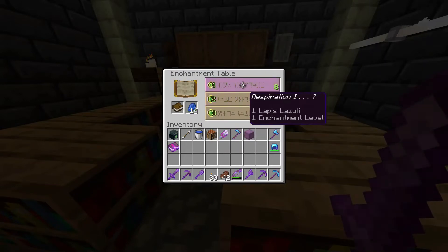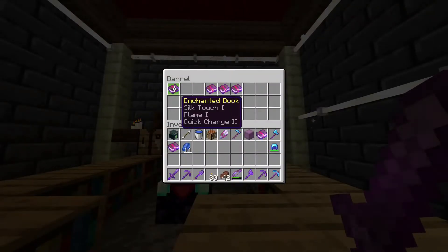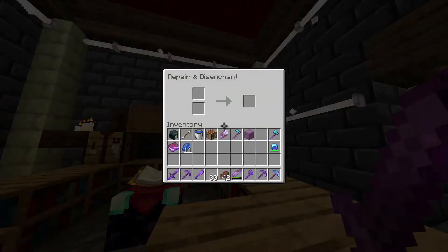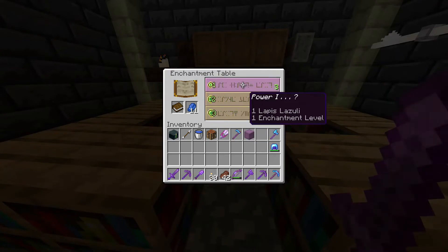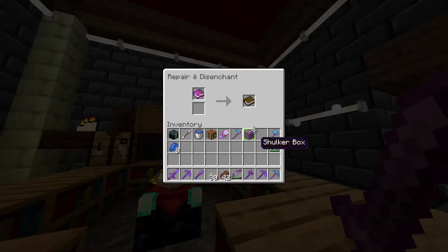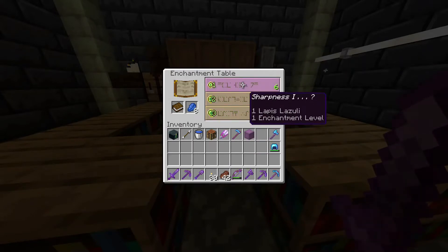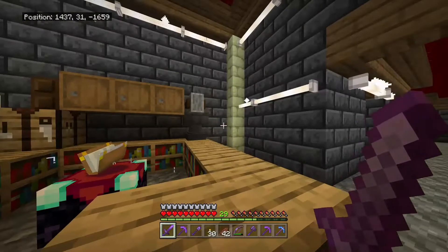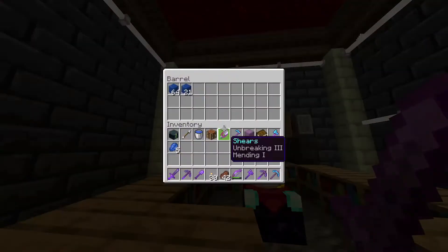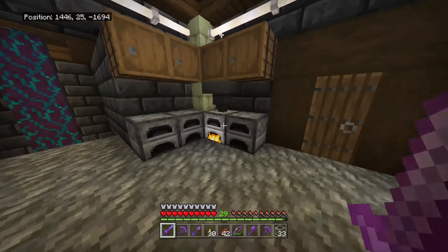I think I'm going to get some leather and paper and make more books to hold on to the Sharpness 3. We got a Sharpness 3 book, so we're keeping that. We'll disenchant the other one and use up our remaining levels. This time we got Fire Protection 3 — just Fire Protection 3. We'll disenchant once more. Luck of the Sea 2. We need all the helmet enchantments but we're not getting useful low-level ones to combine. We're at level 29, so we'll grab our glass and more books and come back.